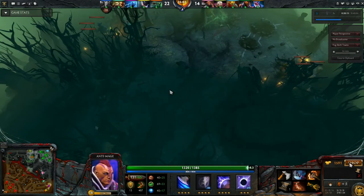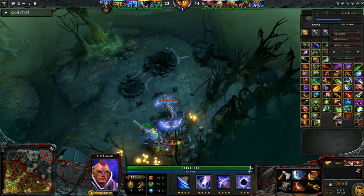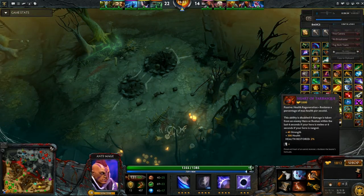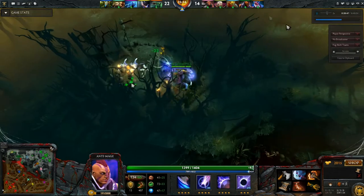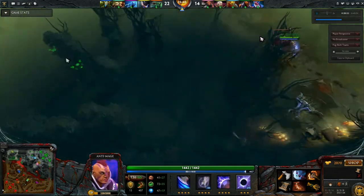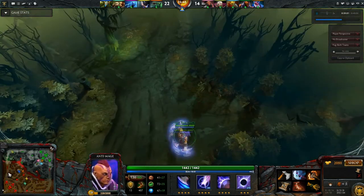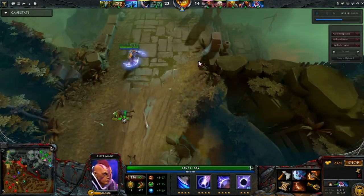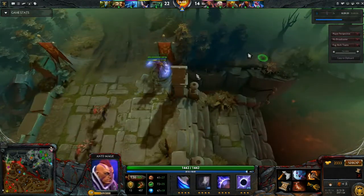The next item, always always, would be the Heart of Tarrasque. Heart of Tarrasque gives you a significant amount of strength and health, and health regeneration out of combat. Why this item? Because it will help Anti-Mage to tank a lot of damage and be way more aggressive than he could be otherwise without the Heart of Tarrasque. It is at the 25-minute mark — as I mentioned, ideally you want to get the Heart of Tarrasque before the 30-minute mark.